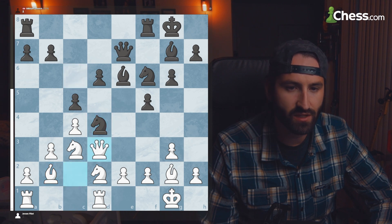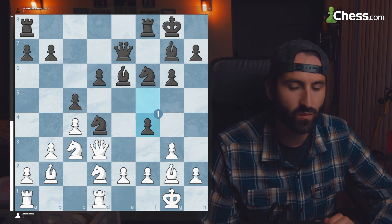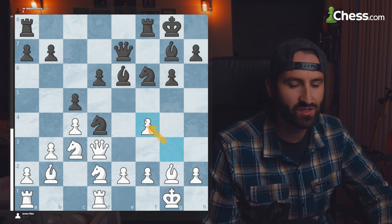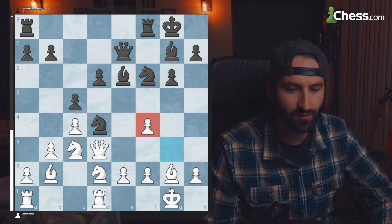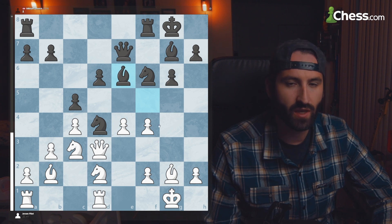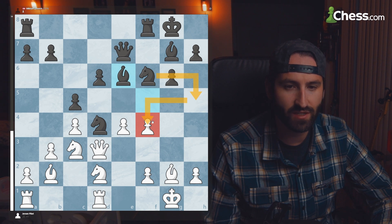What we're seeing here is a pawn push to F4, punching the center and trying to break up white's castle structure. That also makes the structure worse for white, but opens up F4 for a knight in the future. The bishop comes to F5, white attacks with E4, and the bishop retreats to E6. Now F4 is completely undefended and is a great spot for the knight.